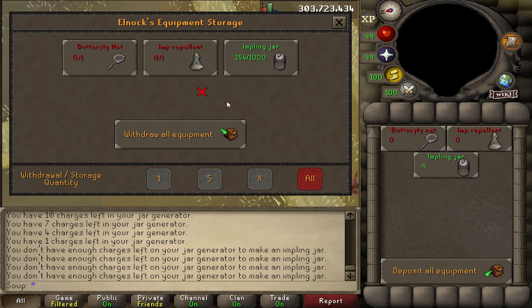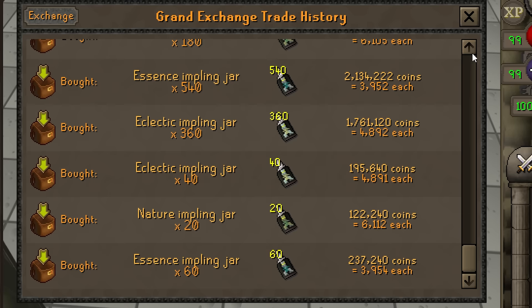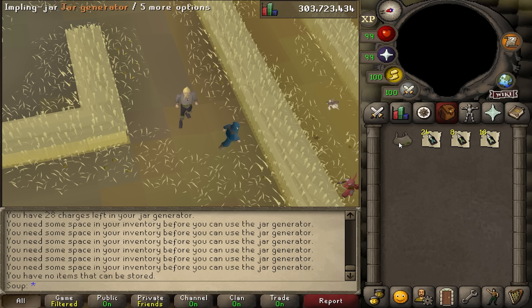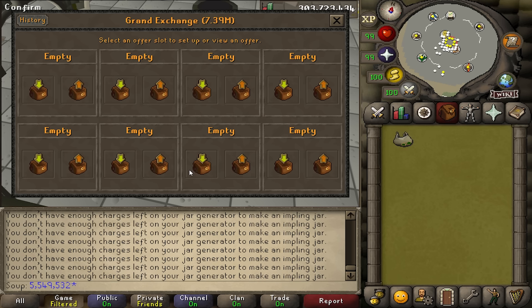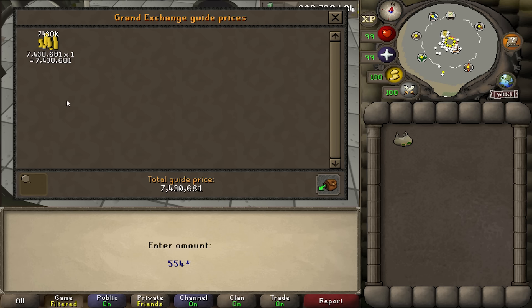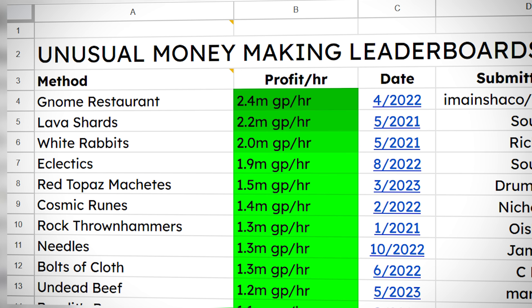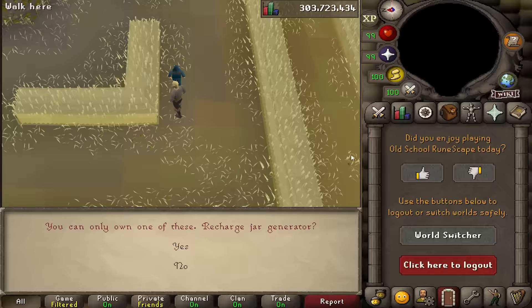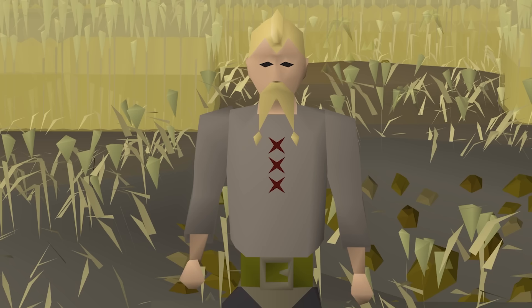Three essence, two eclectic, and one nature impling cost 27,756 GP on the GE, and you get 33 impling jars out of a jar generator, which sell for 37,191 GP — almost 10,000 GP profit per generator. I estimated around 200 jar generators per hour, so I bought 600 essence implings, 400 eclectic implings, and 200 nature implings for 5.5 million GP. After one hour with a very sore wrist, I'd collected 6,591 impling jars, sold for 7.43 million GP. Subtract the 5.5 million spent, and we profited 1.8 million GP — a fantastic return that slides into the top 5 methods of all time on the leaderboard. Click-intensive, yes, my eyes and hands hurt, yes, but serious unusual profit — we'll take it.